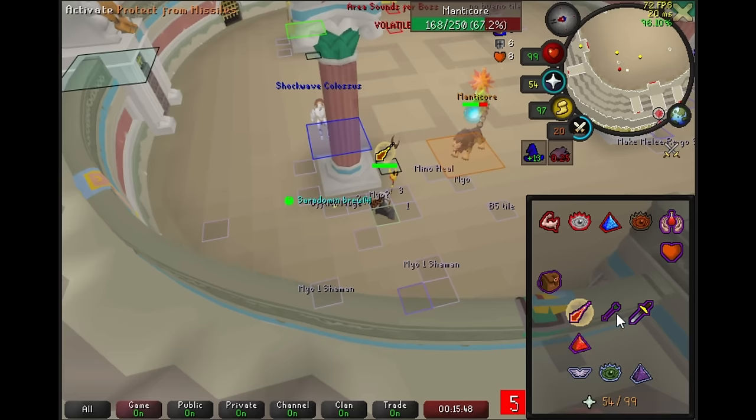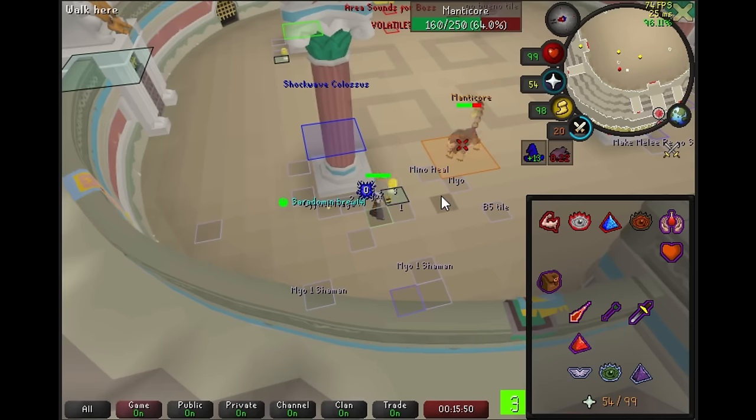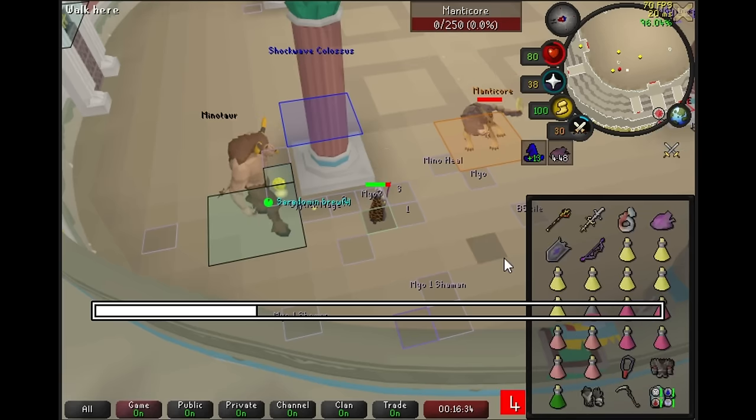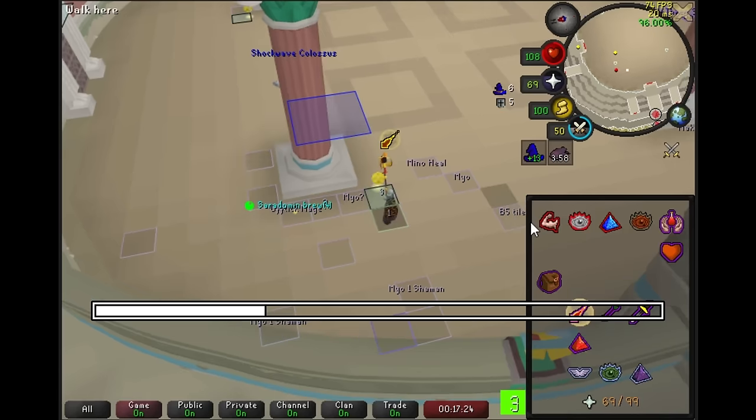In order to make sure there's no funny business with the Minotaur getting stuck behind the Shockwave Colossus, we're going to stand on the southernmost line. This forms a single unbroken wall that the Minotaur can line up on and move through without any issues. You can see there are six tiles between the Minotaur and the Manticore here, so the Minotaur actually won't be able to heal it. But if it could, we would just have to kill the Minotaur first. Once we kill the Manticore, we did take some hits, so we're just going to brew back to full — not a big deal.